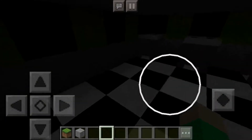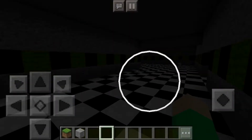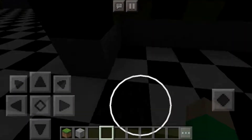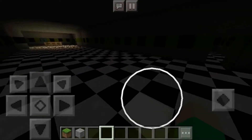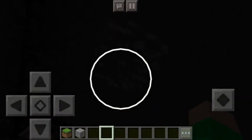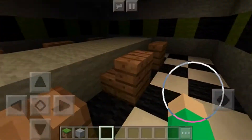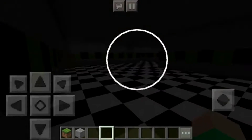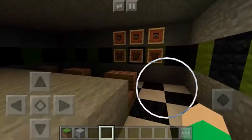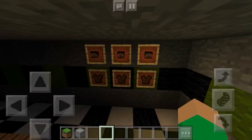The bathrooms are just simple Minecraft bathrooms. And that room right ahead, I'll show you later. Here's party room one with a light, and a party room with paper plates — as you can see, the paper plates are very detailed over there.